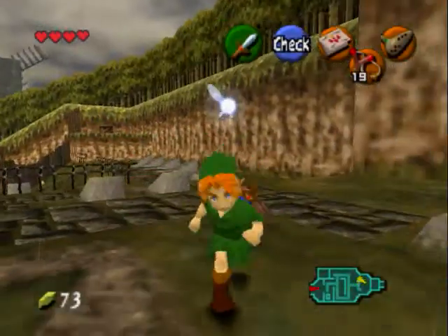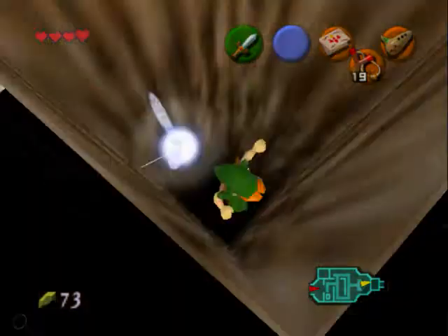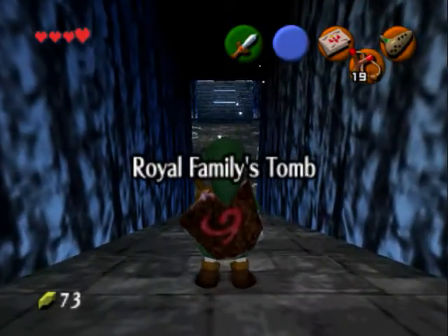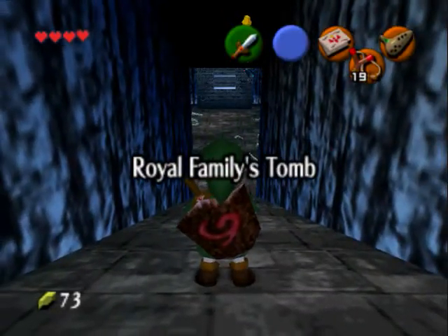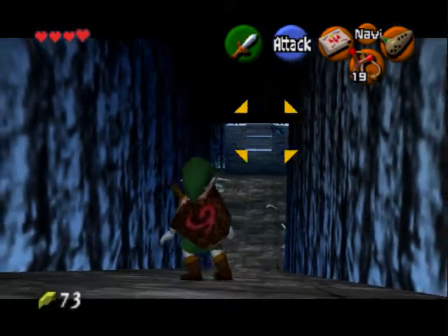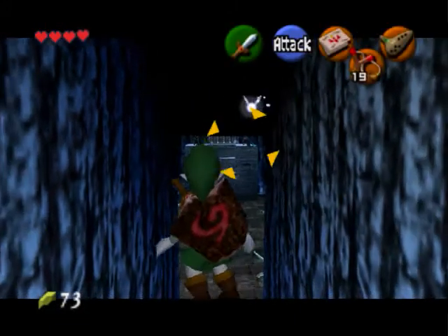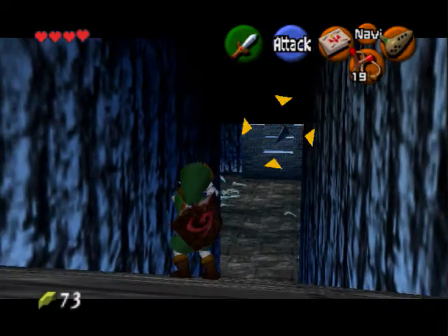So we go down there. In here there's going to be these bats - these things are very, very annoying enemies. These are called Keese - I think that's how you say it. They're very annoying, but no worries, we got this.